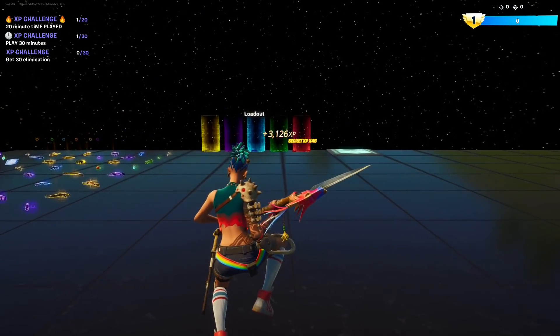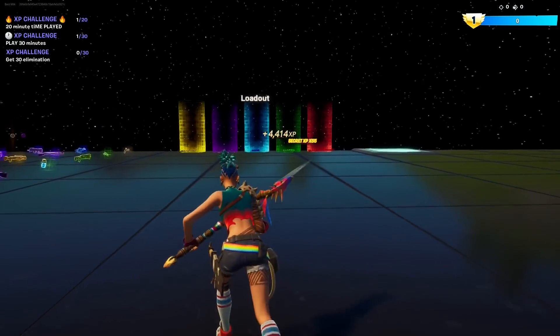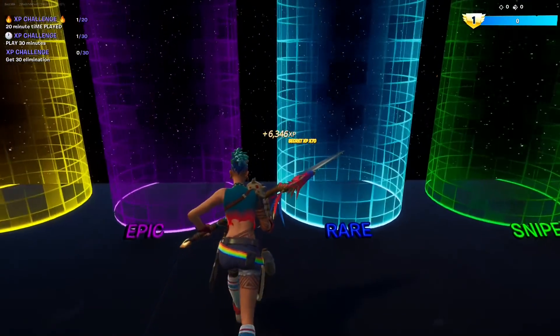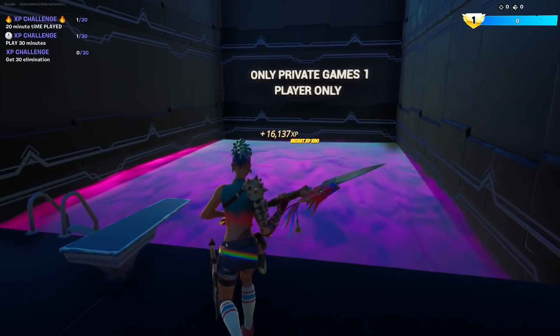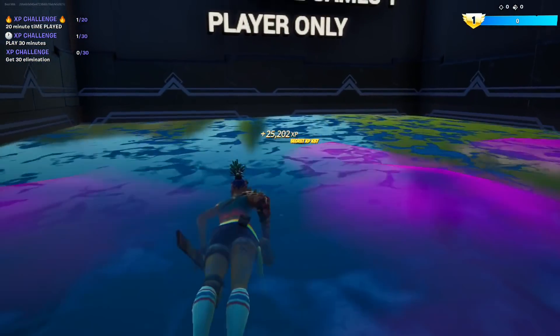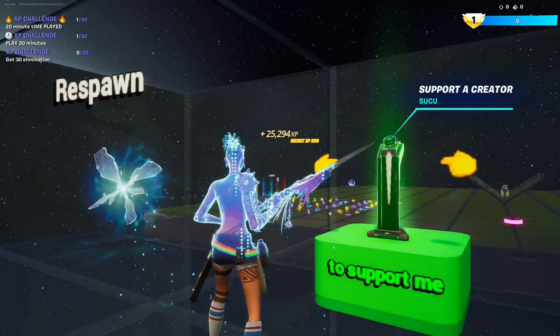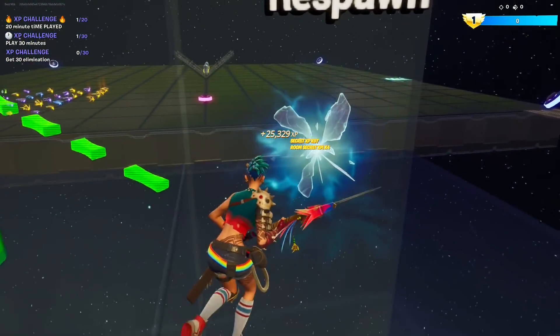Now let's go in between the blue and purple loadout. Now we're in another secret room. We need to swim across to the end and get that secret room XP. Now hit the rift again.